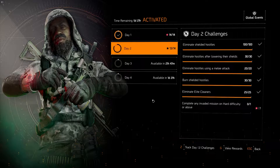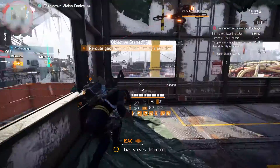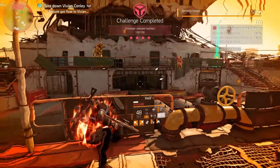First up is Eliminate Shielded Hostiles. This is pretty straightforward — you don't need to do anything specific, you just need to kill them. And you can do this while running all the other challenges.